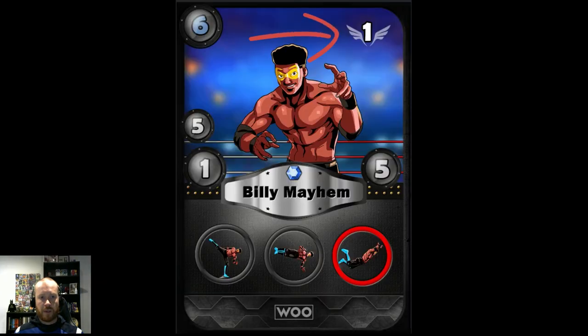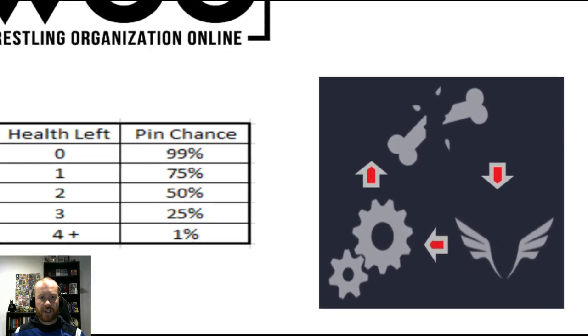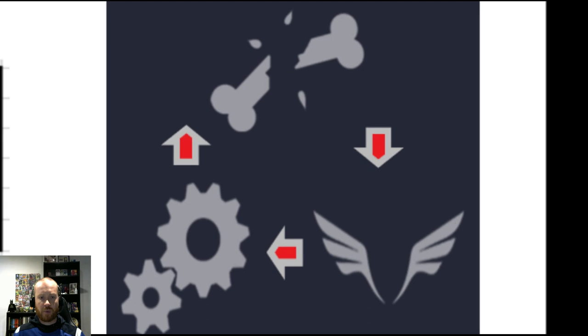Next, let's talk about resistance. Each wrestler has an associated wrestling style, which is shown at the top right-hand side of the NFT card. The three styles are powerhouse, shown by the broken bone icon; high flyer, shown by the wings icon; or technical, shown by the cogs icon. As shown in this diagram, it works in a rock-paper-scissors style — each wrestling style has one it is weaker against and one it is stronger against. Resistance causes the damage received to be halved if it's coming from the style that you have resistance against.